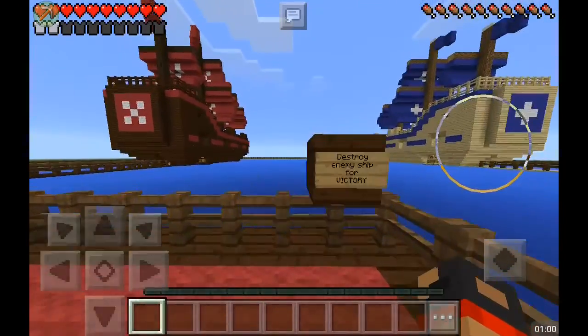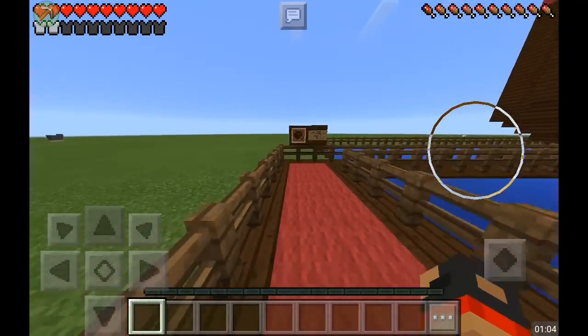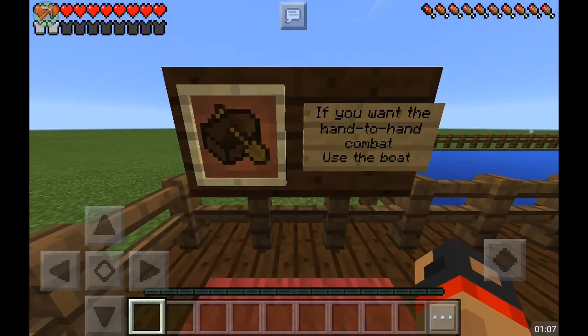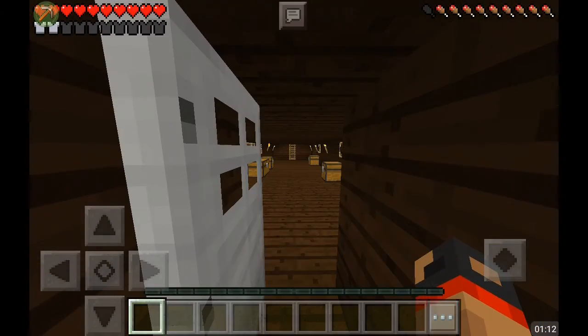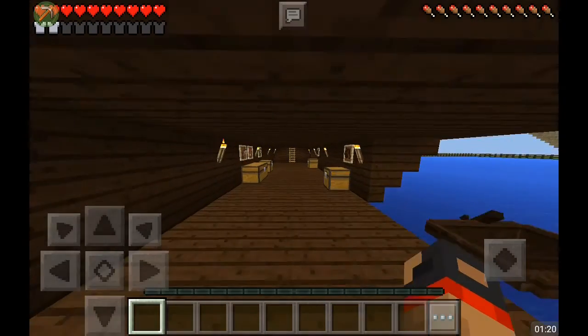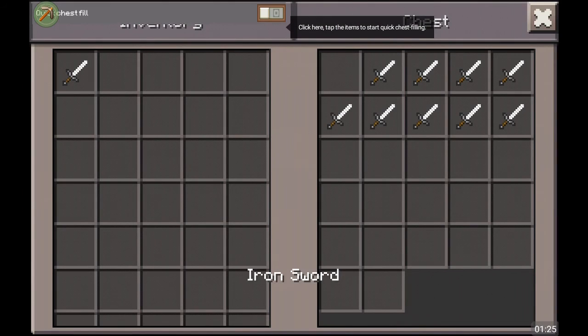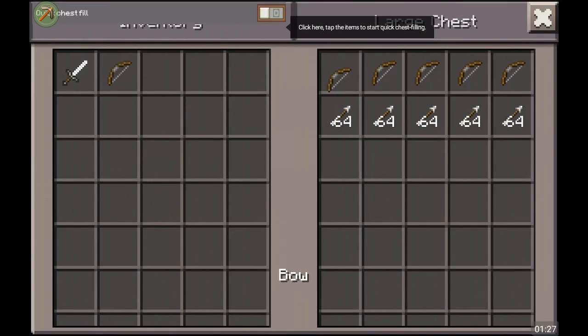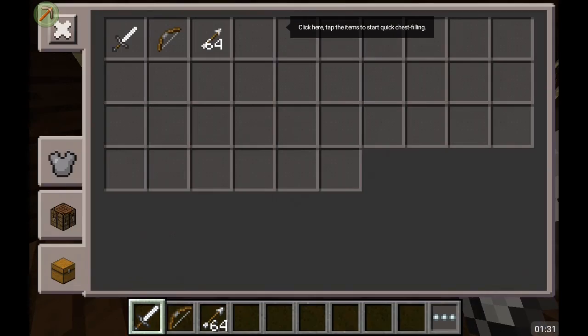Sink the enemy ship for victory - I've never read that before. You can use the boats if you want to do hand-to-hand combat. It's all peaceful. We're doing some other things. Oops, that was cool. So we're gonna grab our stuff. Grab a sword first - always a sword first.